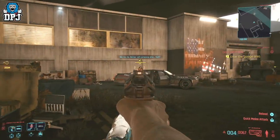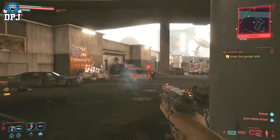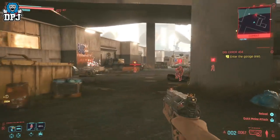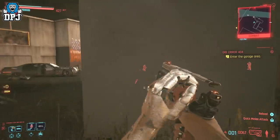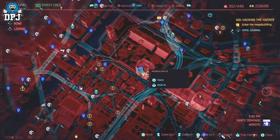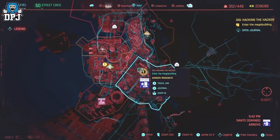First up we have the RT46 Burye, I believe that's pronounced, which is an amazing tech revolver that you do need to get your hands on. You can see the location on screen now. You will obviously have to take out a few enemies to get to this blueprint's location, but nothing should really stop you too much as long as your setup is okay.